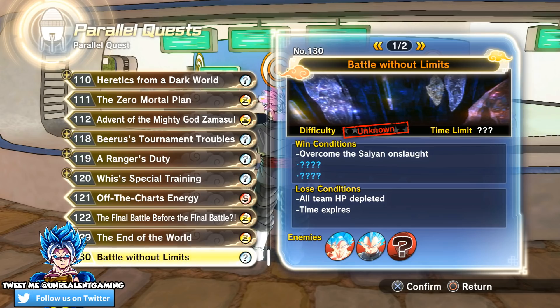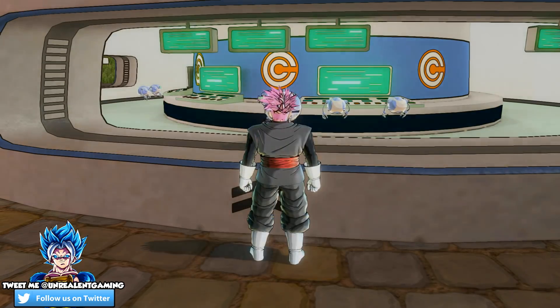So as you guys can see, number 130 - Battle Without Limits - features Goku and Vegeta and a mystery person at the bottom. I've never played this before so I really don't know what I'm in for. Without wasting any more time, let's dive into it. If you want to download this, I will give you guys the direct link down below in the description box.